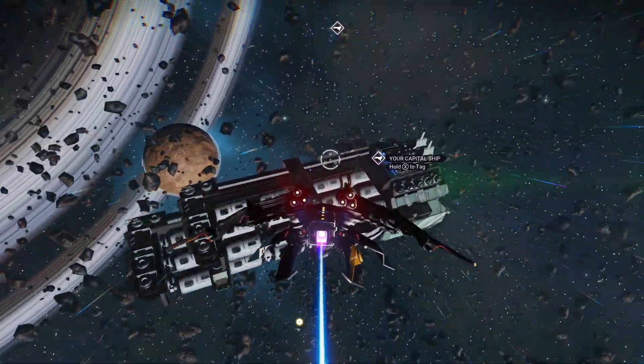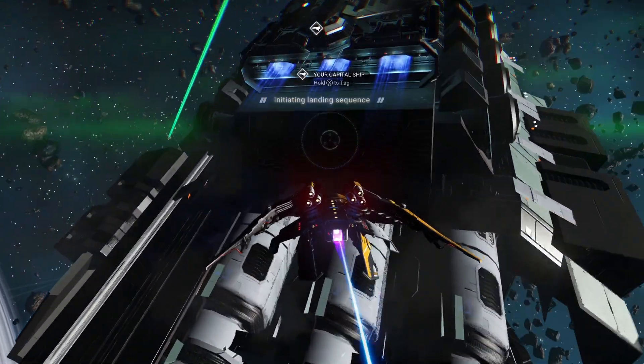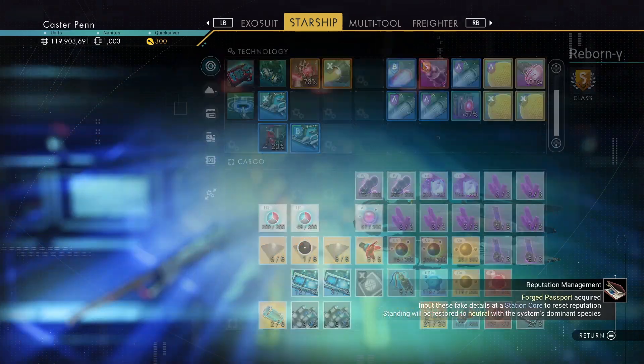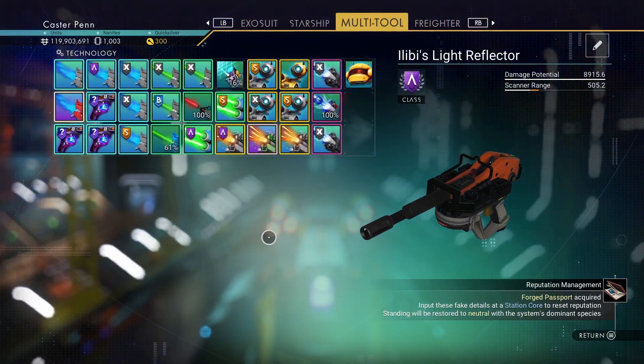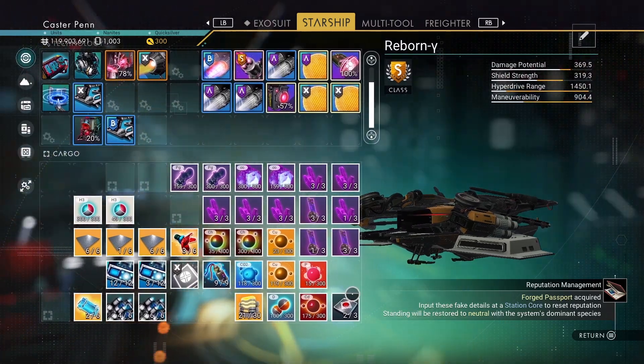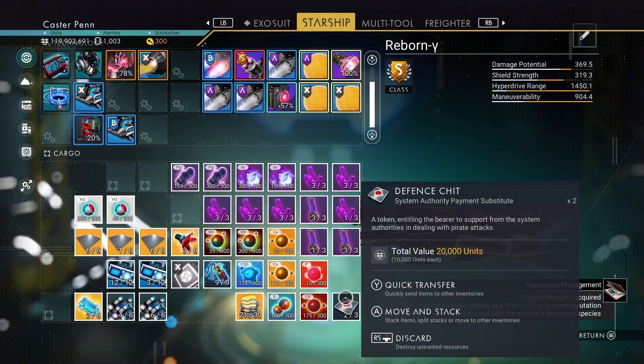I think they're all back — we can have a look at the expedition and see what we got. Is there anything in the starship I want to put in? Need to use these defence chits — which is a terrible name — and the freighter has some cadmium.